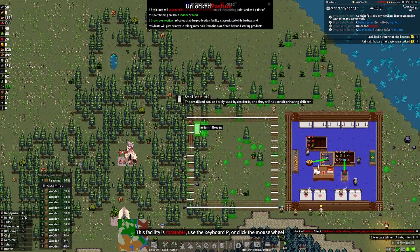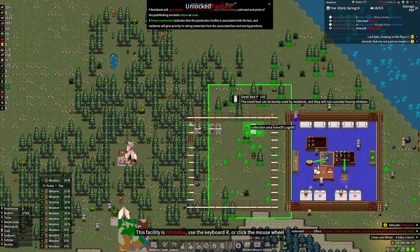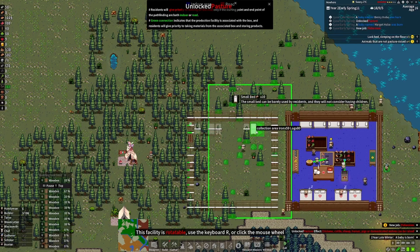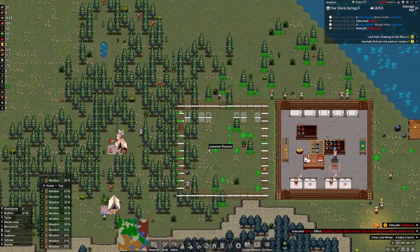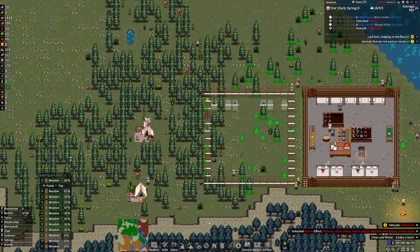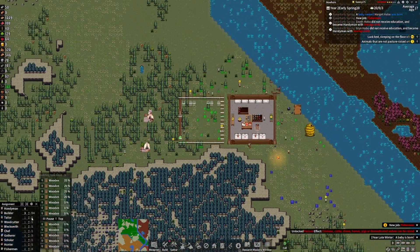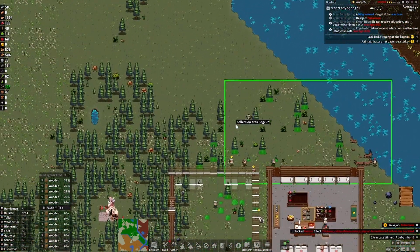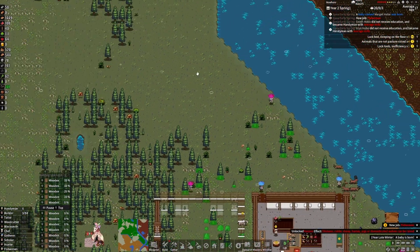Housing should be figured out before we get everything else done. We can smash these two buildings together — we do plan on having a big settlement. We're going to start off with that many beds because we need them for our people. We've got our fisherman's wharf done now. We don't really need that many handymen right now because we're doing pretty good on resources.